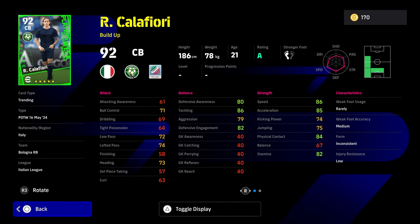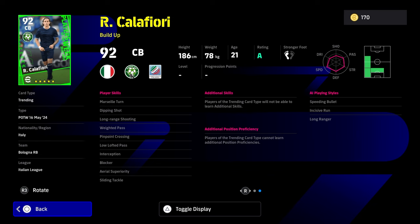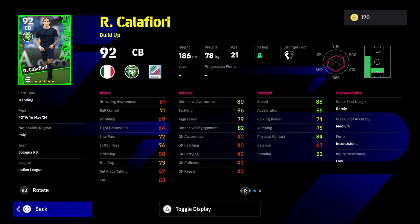Calafiore as well. This guy has got fairly okay speed for a center back buildup, but you're not going to be able to get anything with this card. It is what it is. You'll be getting the plus three boost to tackling with Pep, but the rest of the stats are only going to be getting the normal boost. Even though he's got good strength, it is actually a good card.